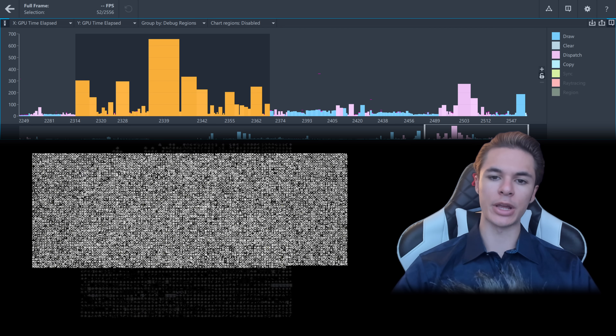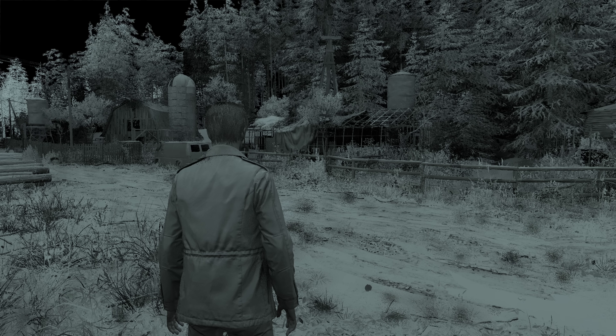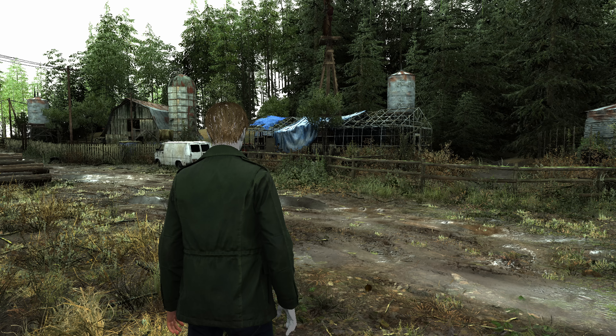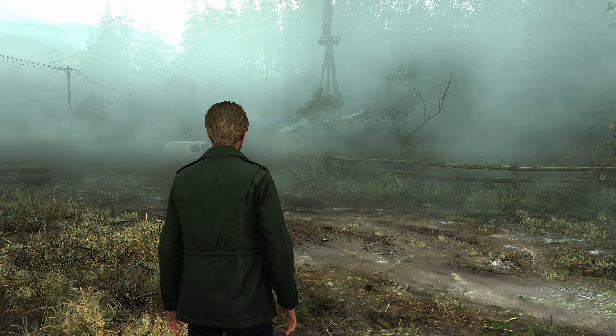The GPU updates the global illumination stored as atlases, then accounts for any temporal or normal changes, and combines the new frame's results with the lighting accumulation buffer. About halfway through, the GPU performs ray-marching and screen-space tracing for reflections. Once the lighting is combined, subsurface-scattered objects are shaded on the newly-lit buffer, and then fog shading is applied, followed by translucency.